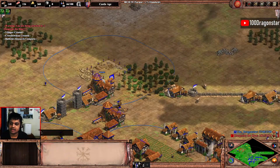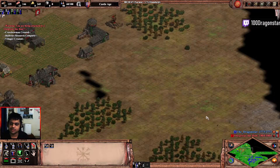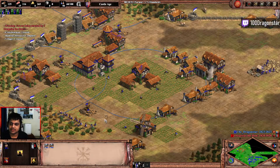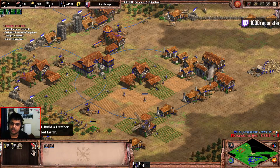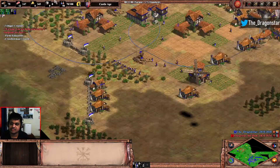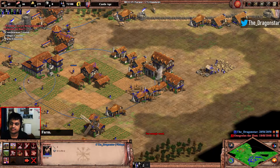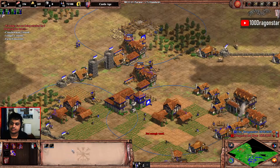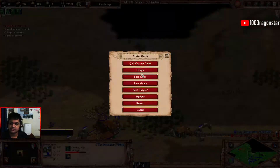Start passively making a couple of farms so that you can sustain the food production of the third town center. Remove these villagers from gold so that you only have 8 on gold, which will allow constant two-range archery production. I've added my third town center and have ballistics on my crossbows — pick up relics by making a monastery. That's basically the opening part — now it just depends on what you want to do. If your opponent is going for a heavy push you can start mining stone to make a castle and defend.